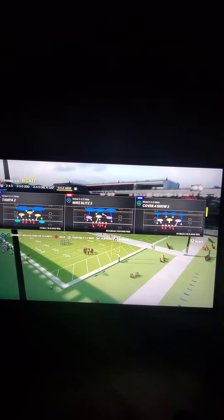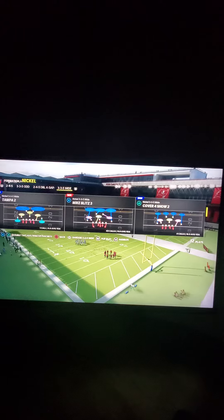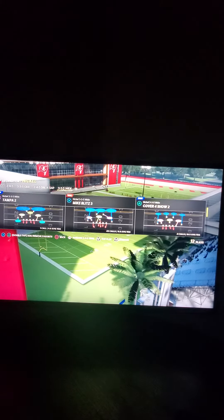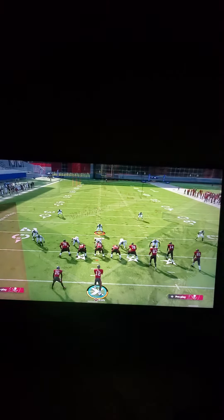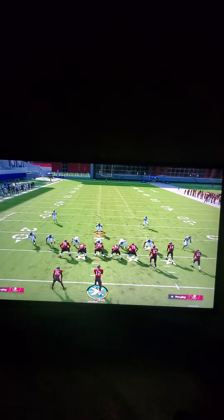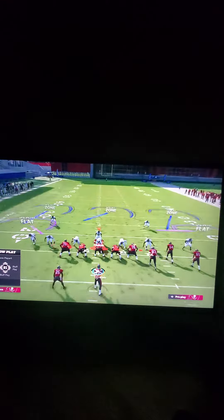The play we're going to be going over is Mike Blitz 3 out of the Nickel 35 Wide. This can be found in a lot of playbooks, but it's also found in the Giants playbook — I just released a defensive guide on that playbook, link is in the bio or description. All we're going to do is pinch our defense, crash our line down, and use QB contain off the edge — that's how we're going to set the blitz up.